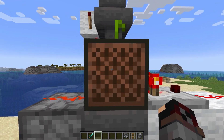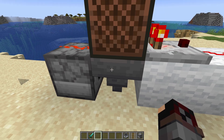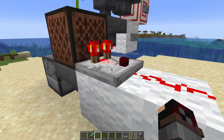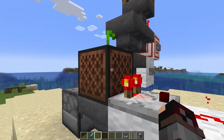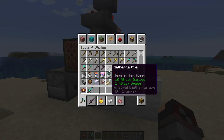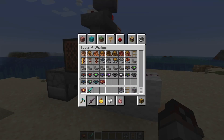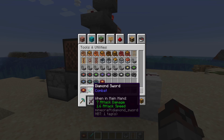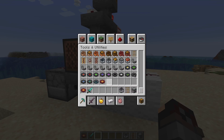So the jukebox right now is outputting a signal of 15, which is also locking this hopper, but with the comparator it's giving us a signal of 13 because this is Pigstep. As you can see, there are 15 different music discs in the game, so we could store things as hexadecimal values using music discs and non-stackables, like a sword for example. The sword would be 0, and then any of these discs would be 1 to 15.